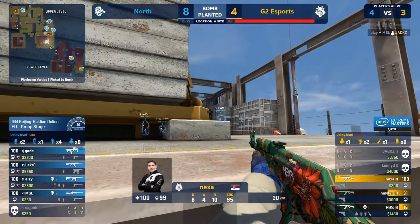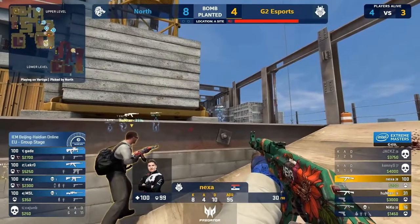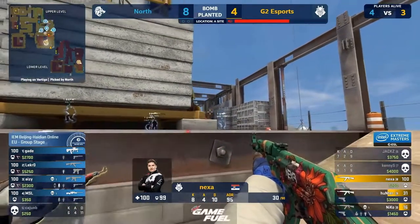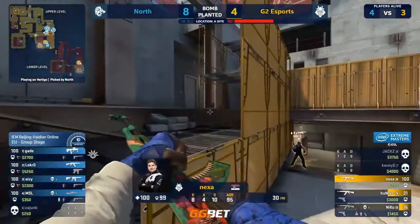This retake already spells trouble. Nexa is the only one with health. He's holding for that headshot fight. Hunter to swing off of it. They don't have a smoke unless it's AZ to drop it — he's got it and the kit. Dropping it short this time, it's a better plant. They can hold ramp — or can they? The Molly makes things different.